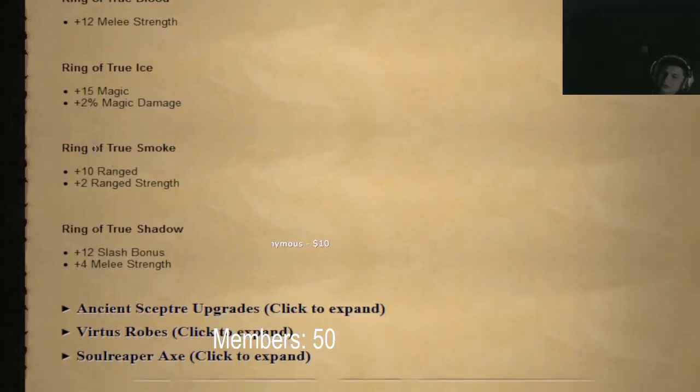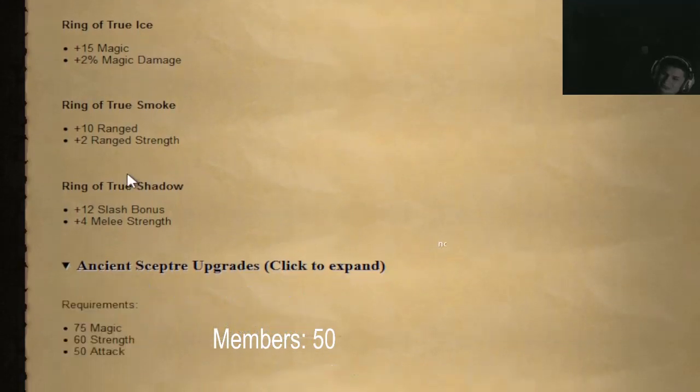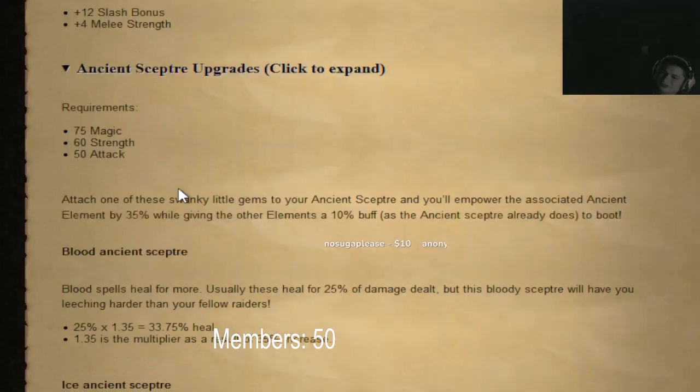It's not overpowered per se, but 12 strength bonus makes the build a lot stronger. They finally made the warrior ring, seers ring, and all those rings actually useful now — that's awesome. We get slash bonus and strength bonus on the new warrior's ring — that's cool.